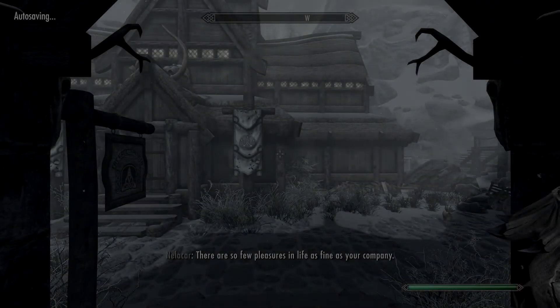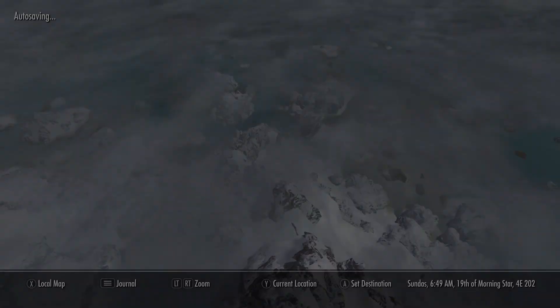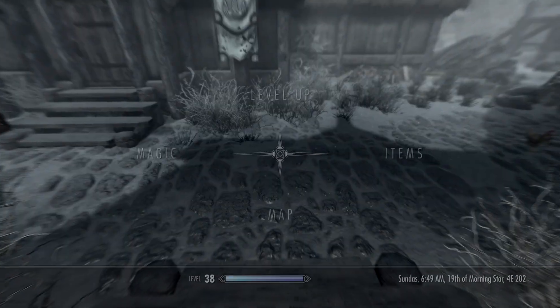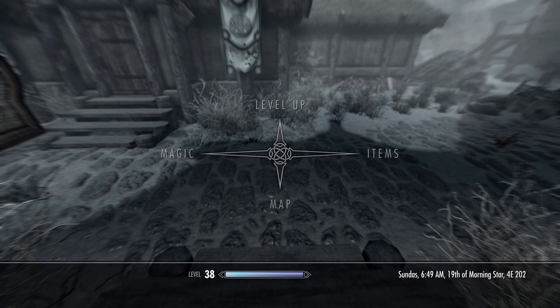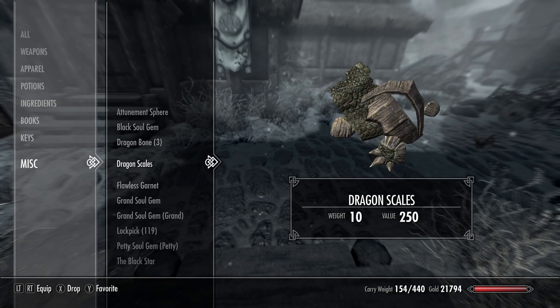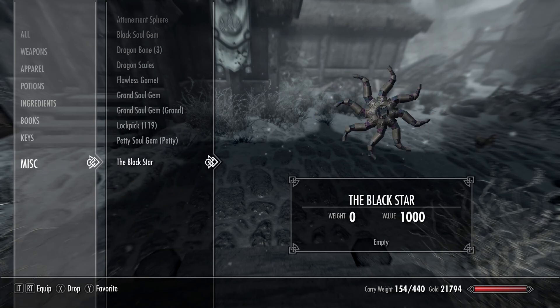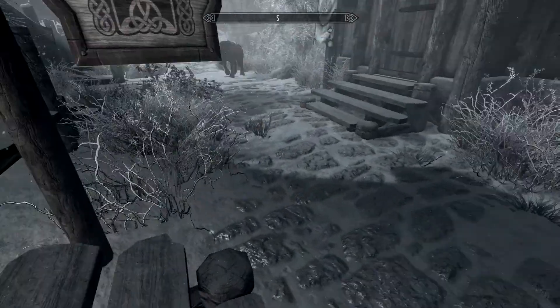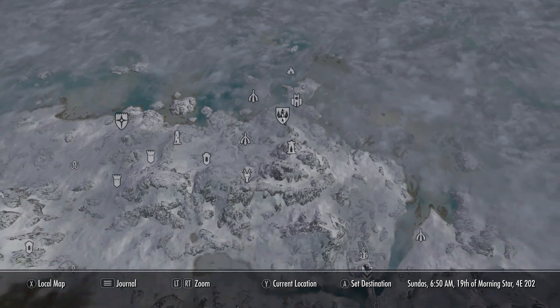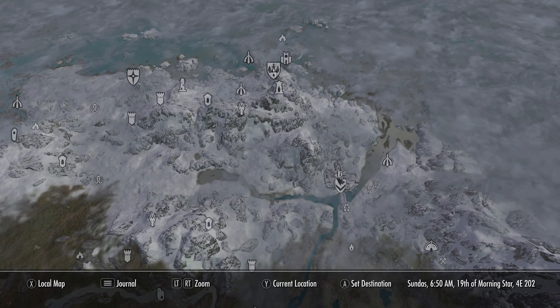I guess the Black Star is just something you keep on you at all times — there's never any point in getting rid of it. It sits near the bottom of the inventory. How is that artifact only worth 1000 gold? What else did I plan to do — it's been about 50 minutes.